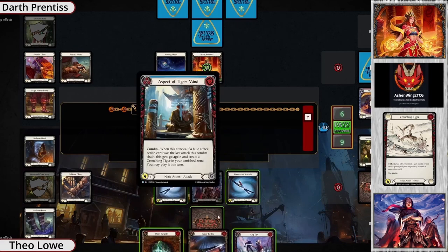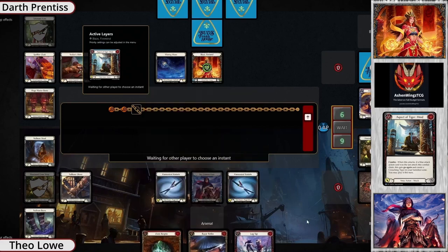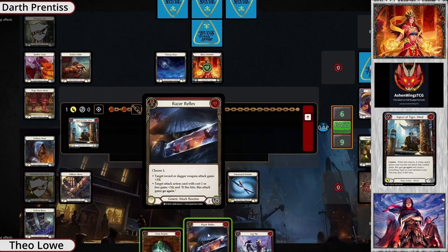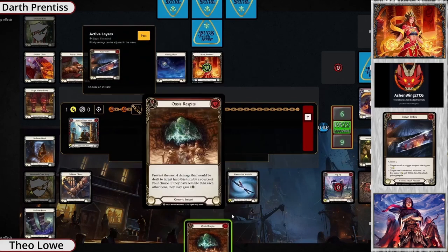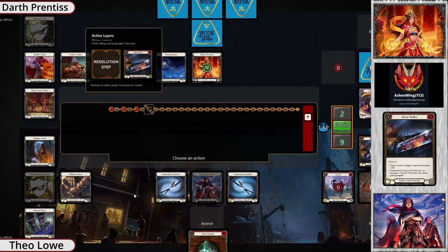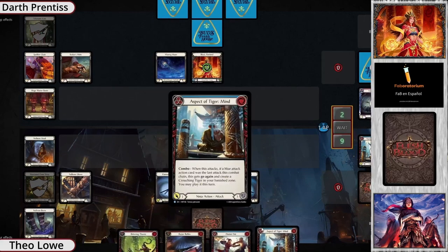A blue Aspect of Tiger Mind — oh, it doesn't get go again because there wasn't a blue card played in front of it. This is so awkward. Room blade hands, a ninja with three red cards — Theo is just devastated. It's one with no go again. You could Razor Reflex but then you leave yourself wide open. It's four damage with go again but you've got one card in hand, so the most your opponent can expect is three more damage. Just pass the turn.